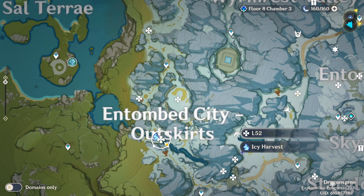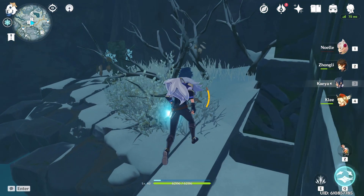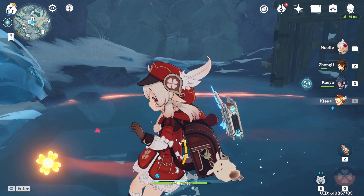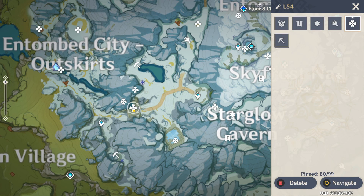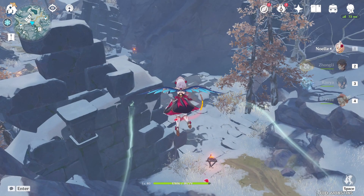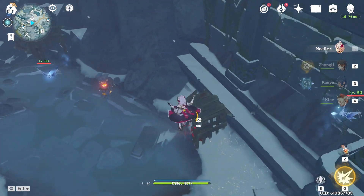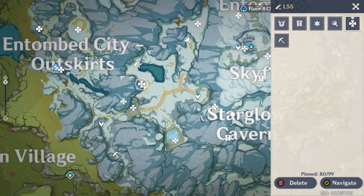My video got a little messed up for this location but it is right here on the map. Location 53 is a puzzle: light up the four cryo totems and then activate it — the water will go down and you can grab it. Location 54 is in the same area as 53. You have to grab one of the scarlet ores in order to break the ice. Location 55 is right here in a tent guarded by a couple of Fatui.